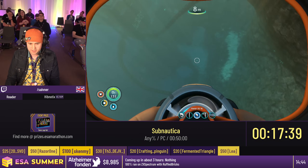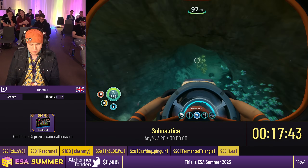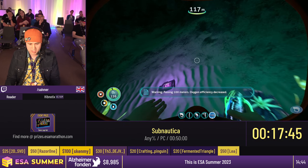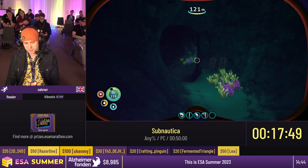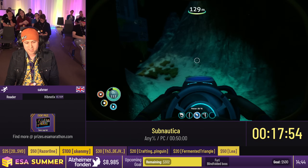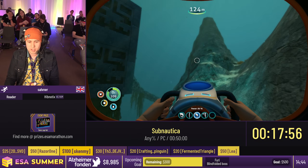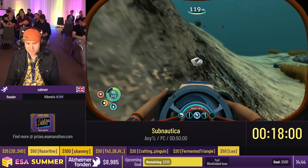We're going to do my favorite glitch of the run — the fish skip! You can overlay animations: release a fish, then switch over to your sea glide. It saves two whole seconds. In a run filled with RNG, it definitely matters.